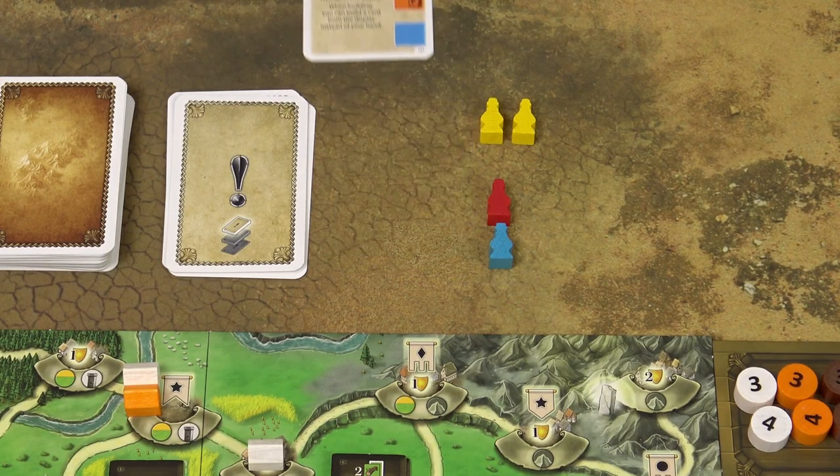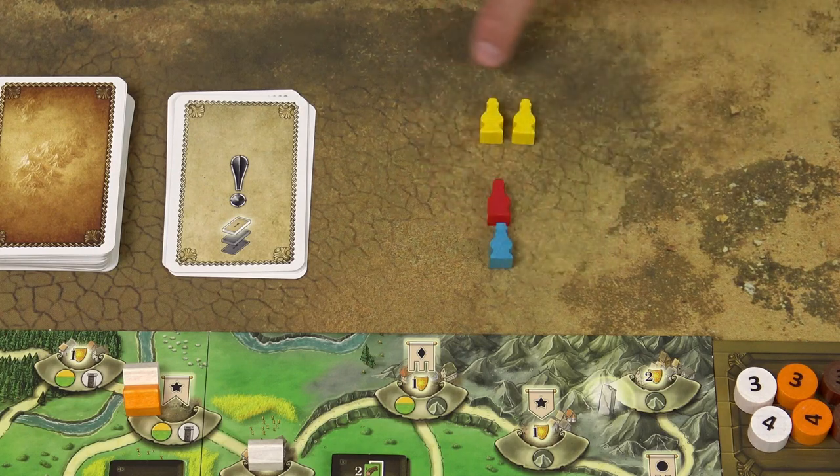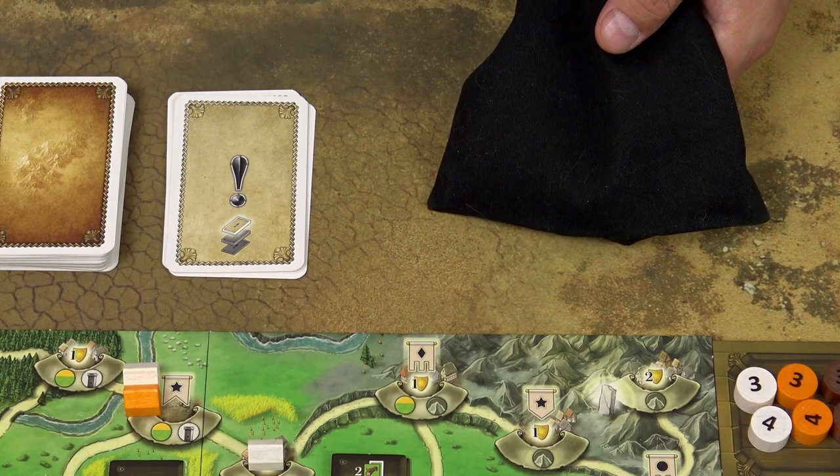At the end of the round, remove the current event card from play and return all the assistants back into the bag. Pass the bag to the next player clockwise, and that player becomes the new starting player.